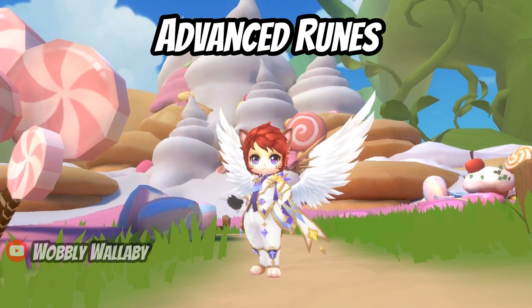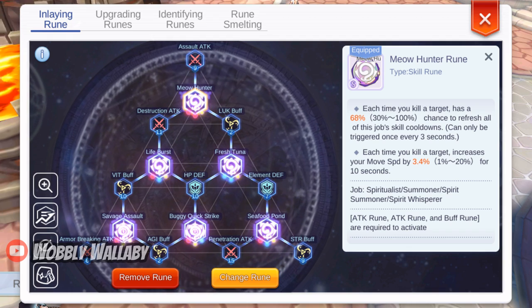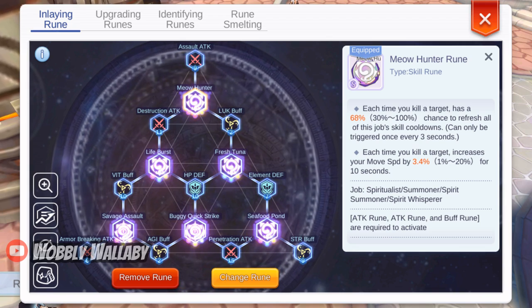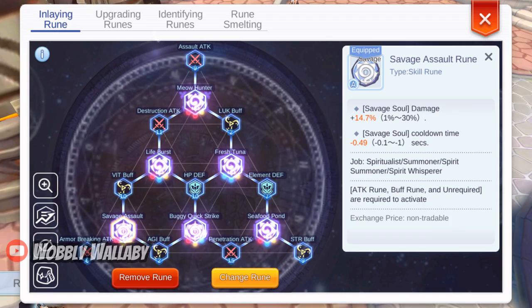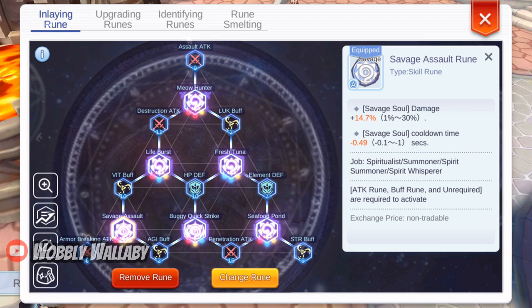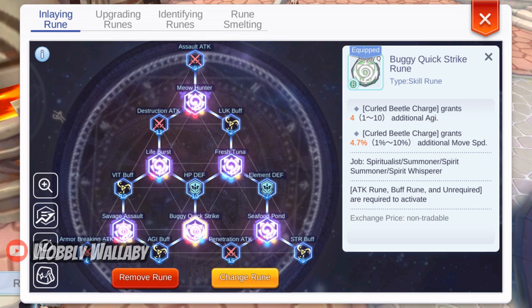For Advanced Ruins, you must try to get a good Meow Hunter rune — mine gives me a 68% chance to refresh the skill cooldown. The extra move speed per target kill is also nice. Another rune that affects farming is Savage Assault, which can give you a lower cooldown time. If you use the Curled Beetle charge, the Buggy Quicktry can grant you more move speed.